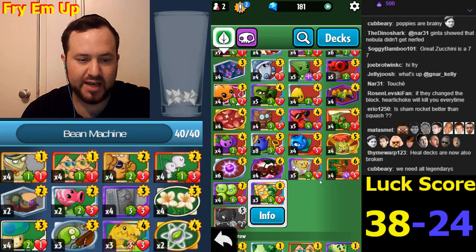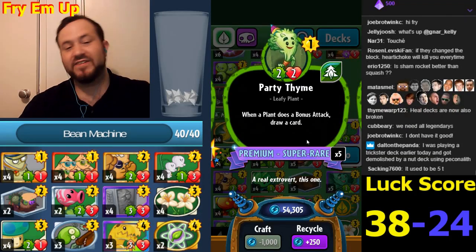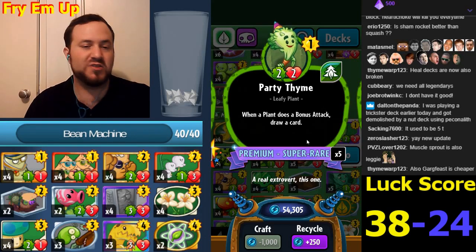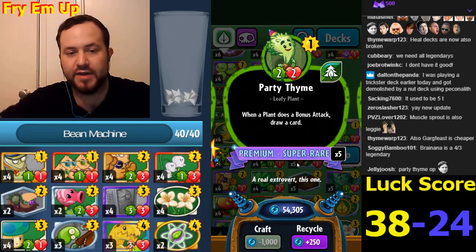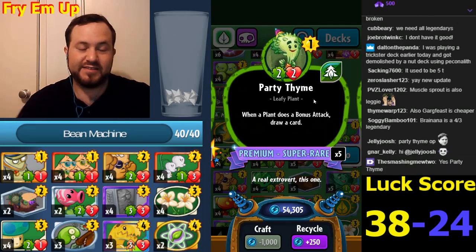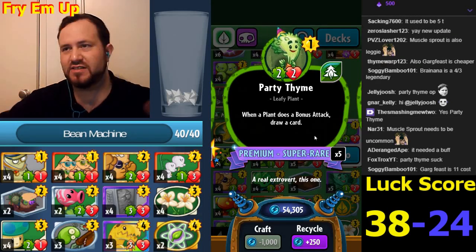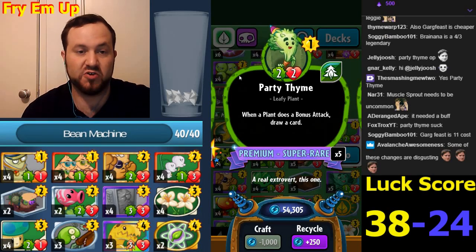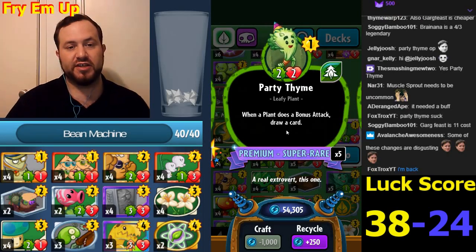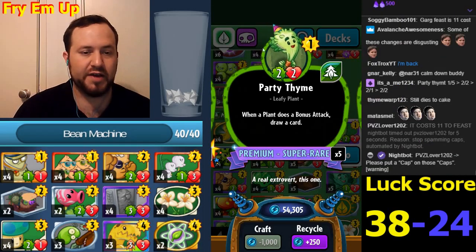Party Time has apparently changed - it's now super rare, two attack, two health, and when a plant does a bonus attack, draw a card. Party Time originally was two attack and two health, then it got nerfed to two-one and became useless, and now it's going back. The Mega-Gro class is mostly powerful in terms of tempo, so you don't need to draw lots of cards - you're finishing them off with Peat Moss and Banana Star around turns five and six anyway.